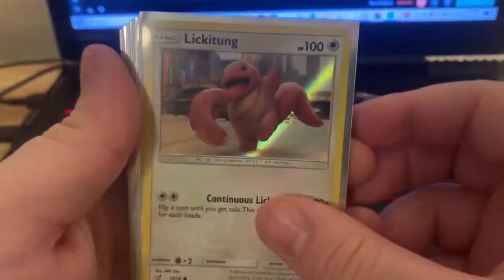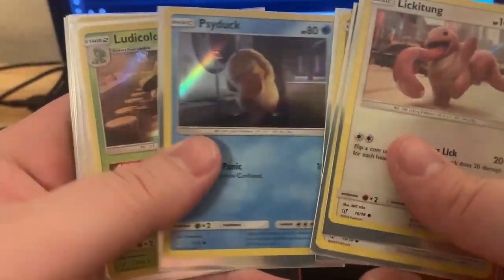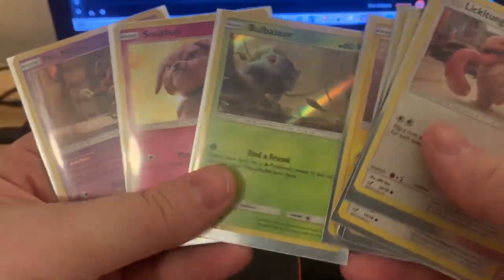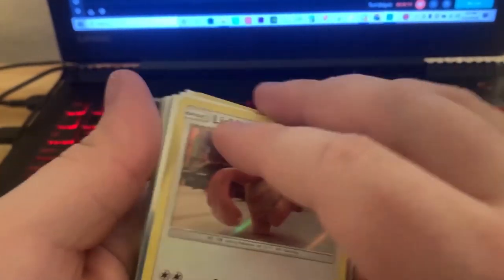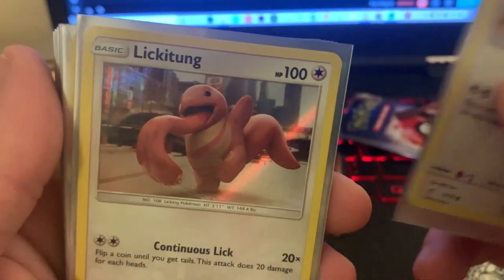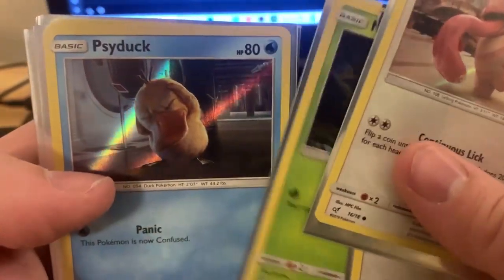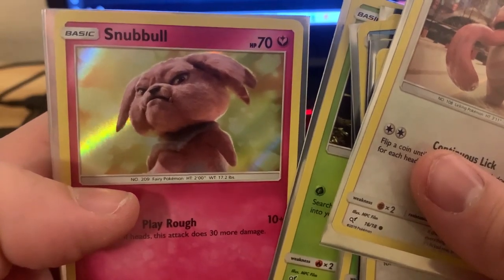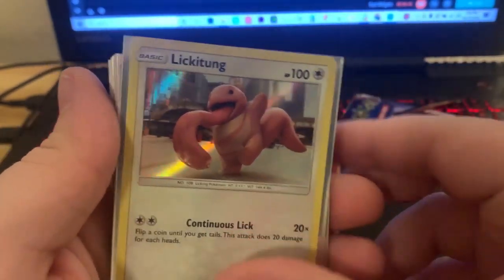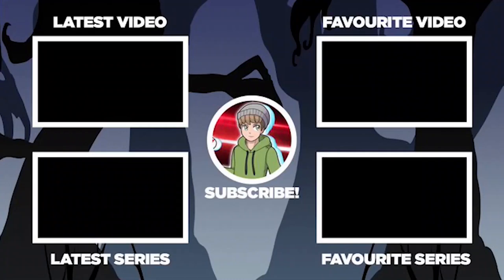Thank you guys so much for watching. We didn't get anything great from that Crimson Invasion pack, so nothing really to recap there. But let's take a look at everything we pulled: Lickitung, Psyduck, Ludicolo, Detective Pikachu, Bulbasaur, Snubbull, Mr. Mime — cool cards. I love the artwork here. If I see Detective Pikachu stuff I just pick it up, because the artwork is just so gorgeous. Snubbull looks so good, Mr. Mime too. Appreciate you guys coming out — I've been the Phantom Michael, I'll see you guys in the next one.